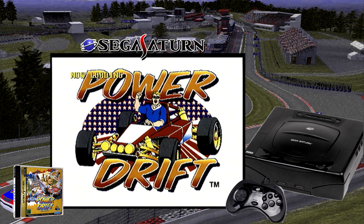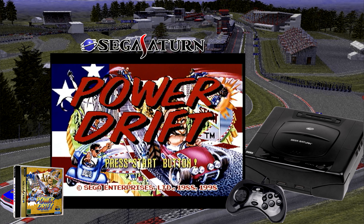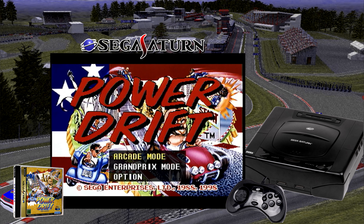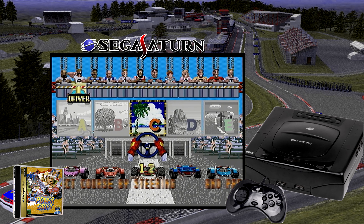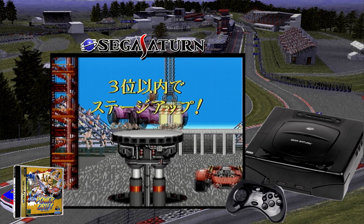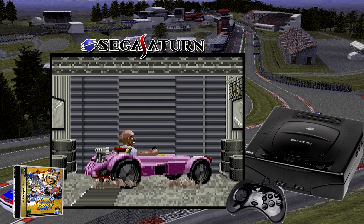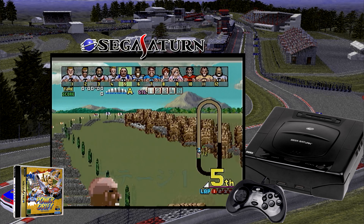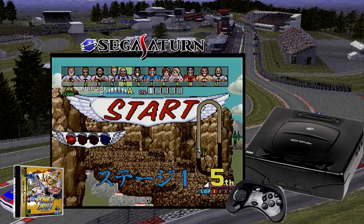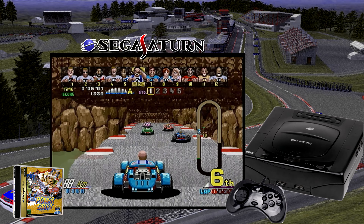Power Drift. This kart racing super scaler was released for the arcades by Sega in the late 80s. Unlike its 2.5D super scaler counterparts OutRun and Hang-On, this game was graphically ahead of its time. It never made it to Sega's 16-bit console, but found a port on Sega Ages for the Sega Saturn. Much like OutRun, this only had a Japanese release. The game features roller coaster-like tracks and a slew of different drivers. The game mechanics feel much like other late 80s Sega racers with high and low gears, and thrives on the Sega Saturn hardware.